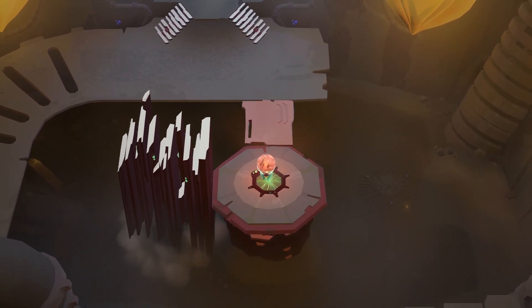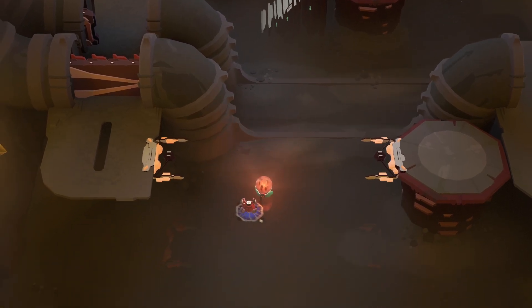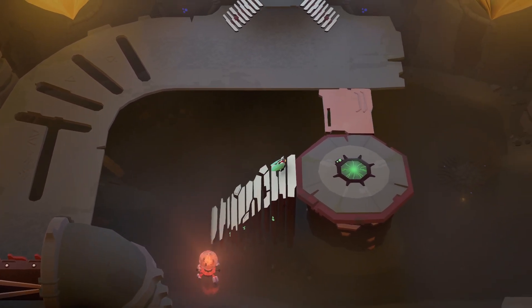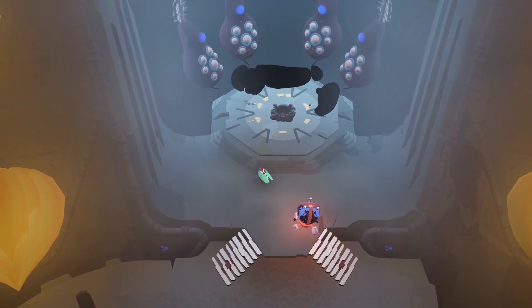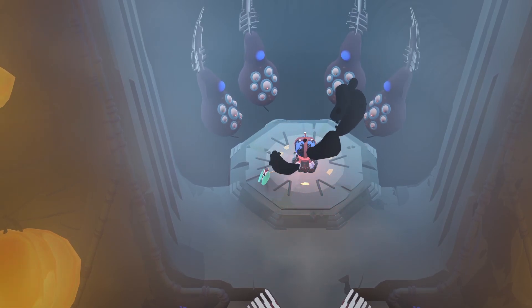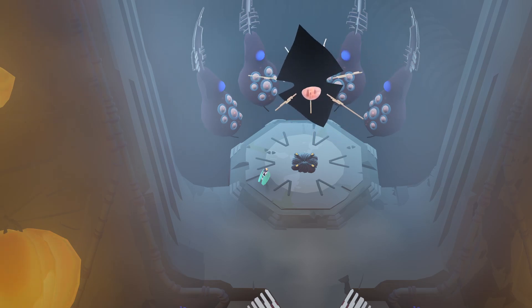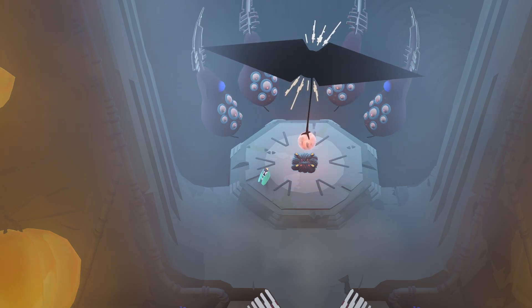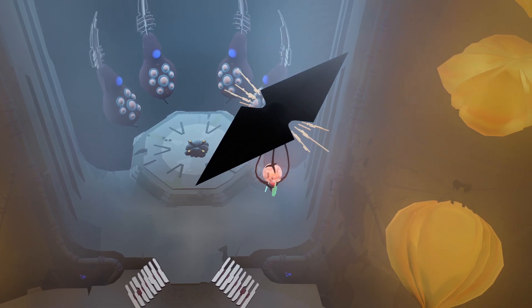Now we can lower the stairs and go get our little friend back, and have him follow us. With that done, let's proceed onwards. And here's our third ooze Batman transport manta ray thing, for lack of a better term. After he flies us back, all three of these will be on the black stalks of goo, and that should allow us to proceed to whatever the next challenge will be.